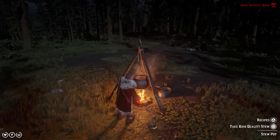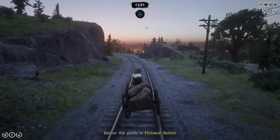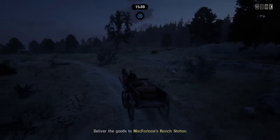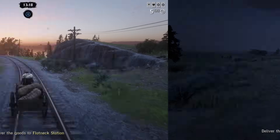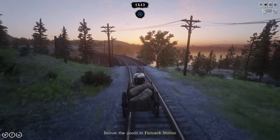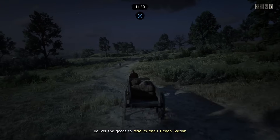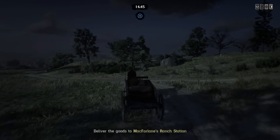Sticking with the Trader, we have the Medium Delivery Wagon, which costs $500. When first starting as a Trader, you can only sell 25 goods at a time. Buying the Medium Delivery Wagon increases that up to 50 goods at a time and gives you a higher payout — 25 goods gives $50 for a short distance delivery and $62.50 for a long distance delivery, whereas 50 goods will sell for $150 on a short distance and $187.50 on a long distance delivery.